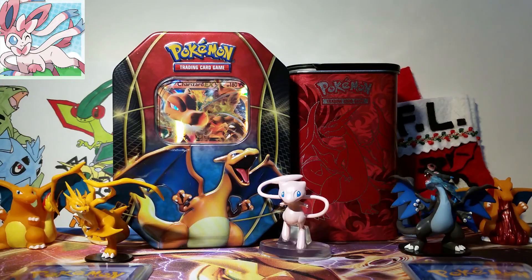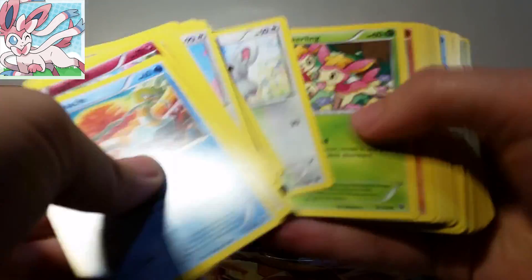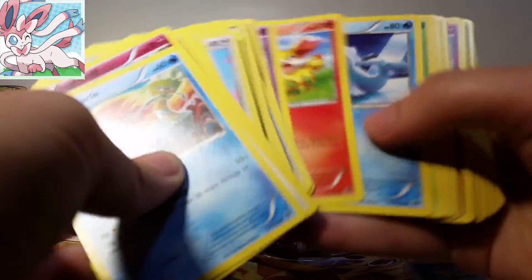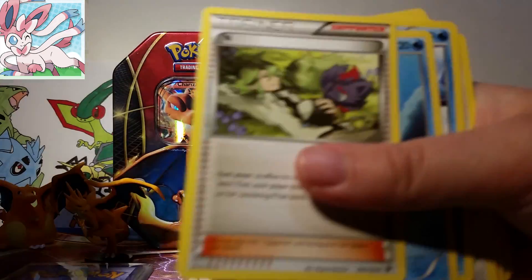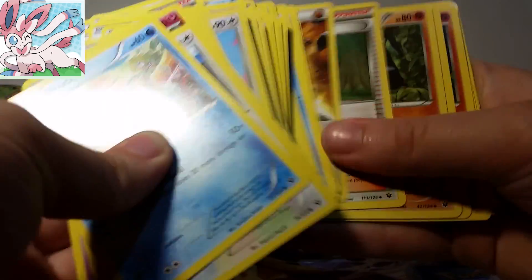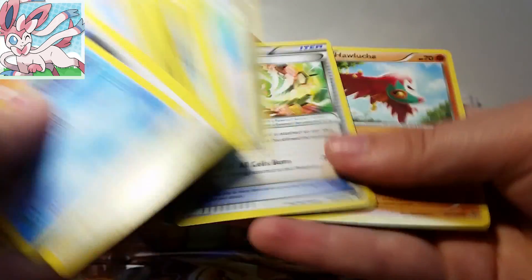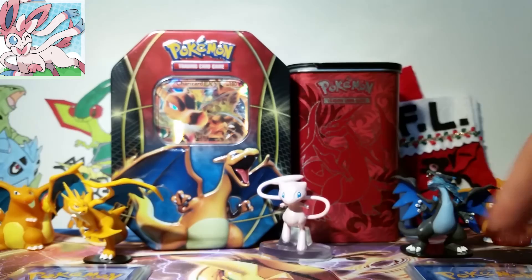Alright, so unless I did something wrong here, this will be the Rares, and this will be the reverses. But first, we're going to look at our commons and uncommons — there's probably nothing too exciting, maybe some cool trainers. We've got a Double Colorless Energy, a couple of neat trainers, a couple of Spirit Links. I've seen a bunch of Carbinks so far. Oh, we got an N! Great! That's awesome — that's my first N from Fates Collide. Very, very cool. Oh, we've also got a Power Memory — maybe my third one. My other ones are reversed, so that's pretty cool.